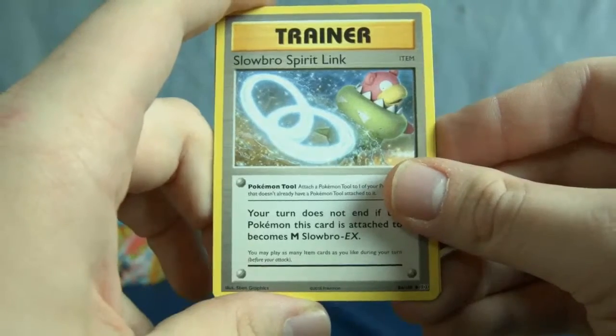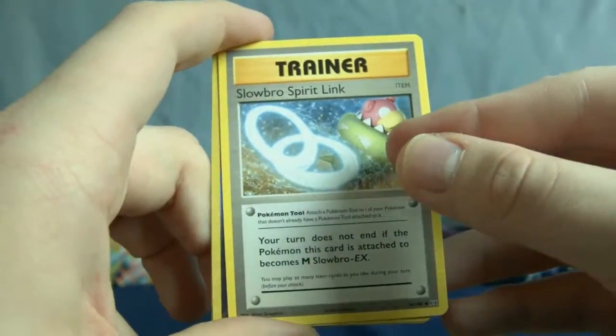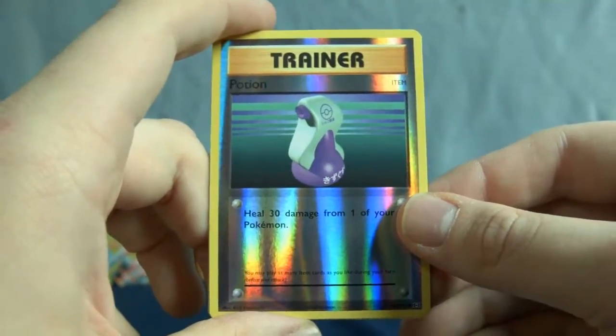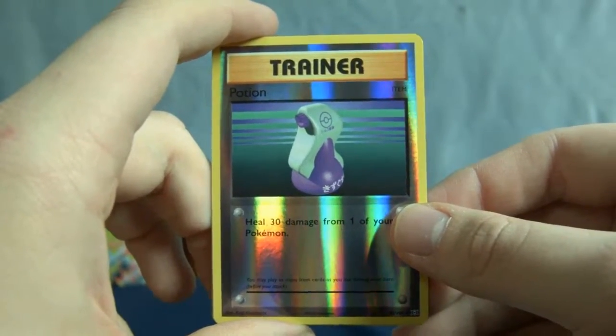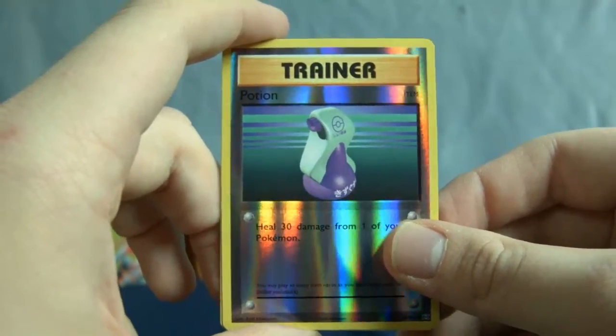Another Slowbro Spirit Link. Of course, it's great if you are playing the TCG and you want to get Mega Slowbro. Is that what Mega Slowbro looks like? I hope not because that looks dumb. Reverse Holo is Potion — a reverse holo for a trainer. I don't think they had these back when they originally released the set, so this is a really cool thing to see for me personally.